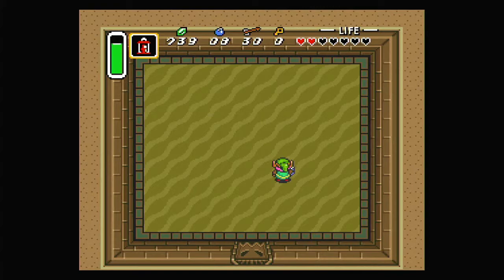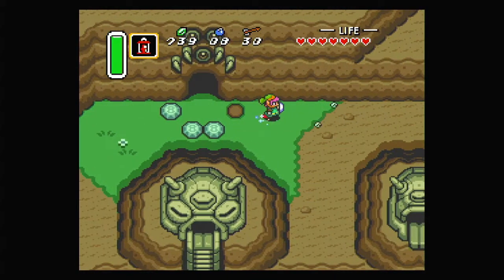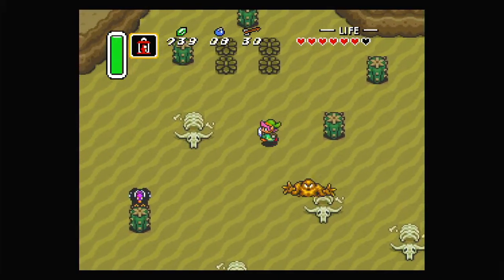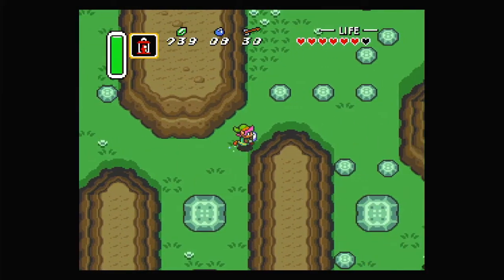Let's grab that heart container and the Pendant of Power. It's a bit weird because in future games you'd think red would be power, but anyway. 'Your goal of finding three pendants is in sight — go for the last one.' That's everything here in the desert. Since we've done everything already, let's get moving — it's almost surprising how quickly that went.